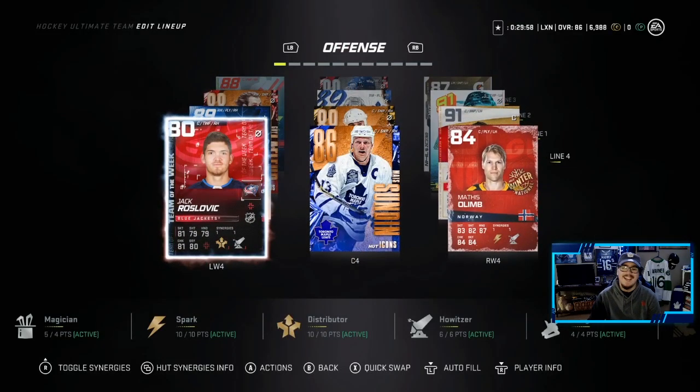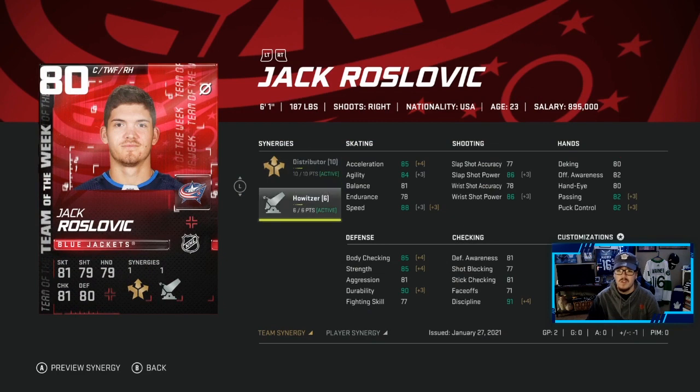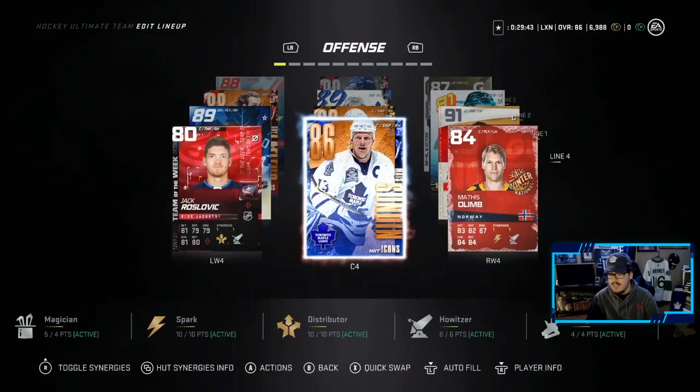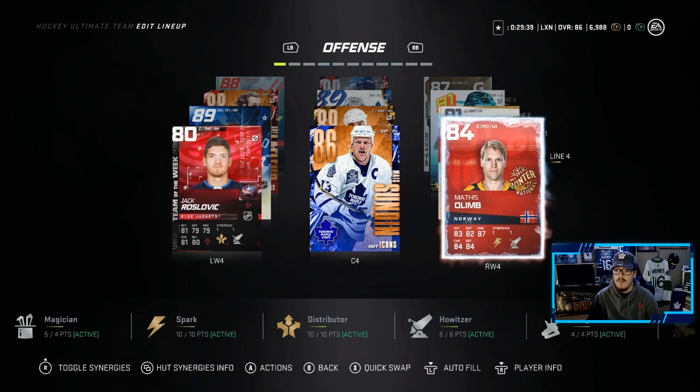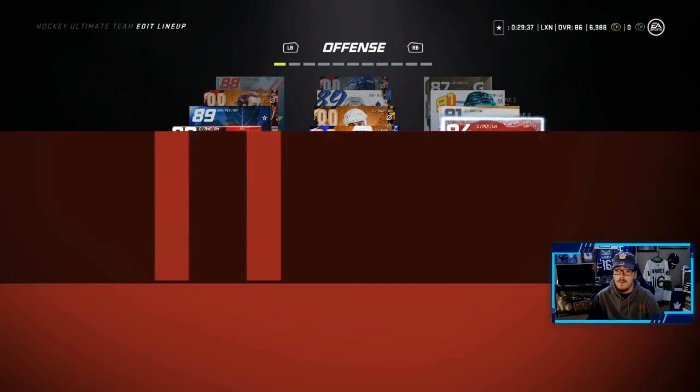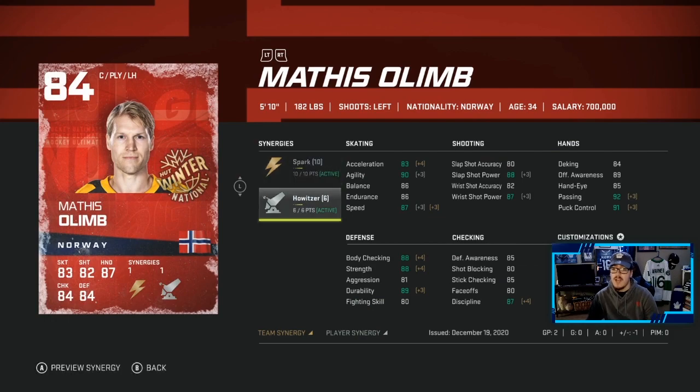On offense, fourth line — not that big of a deal. I pulled this Jack Roslovich and I thought I have to use him. Distributor and Howitzer — 2 great synergies on a card. Pretty fast for an 80 overall: 88 speed, 85 Excel, not too bad. We have Mats Sundin still, who has a Distributor synergy which does help us. And then we have Olim, who has Spark and Howitzer — 2 good synergies to have on a card.